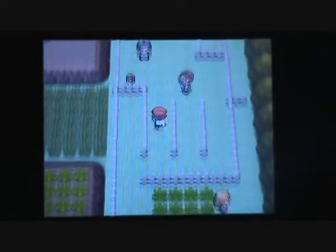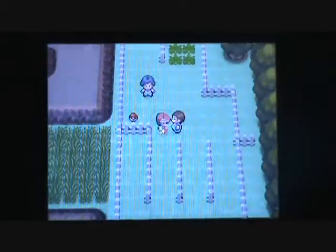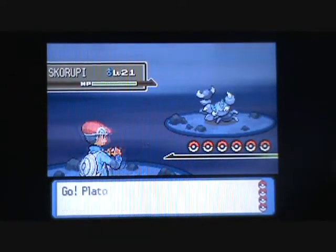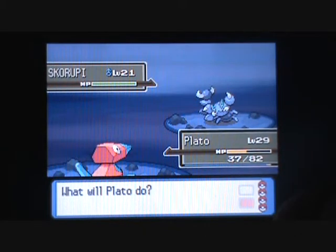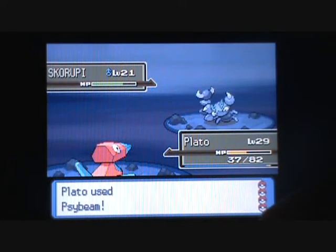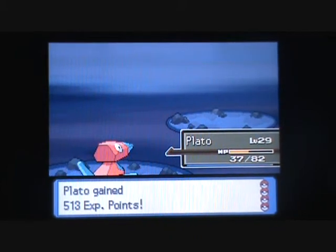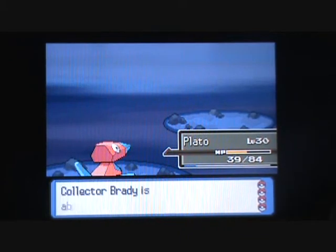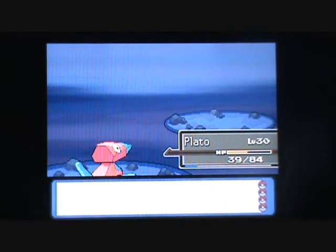Now this trainer is pretty interesting — I kind of like this trainer. Six Pokemon, very easy, but the variety is very nice. A Skorupi — there's a new Pokemon for your Pokedex right there. Plateau has already caught up with the rest of my team. Yanma — I'll leave that to Otolp.